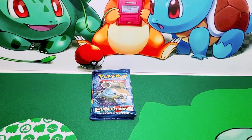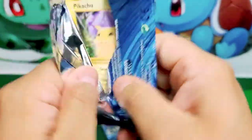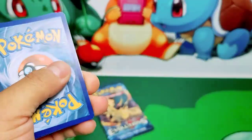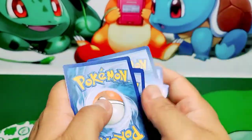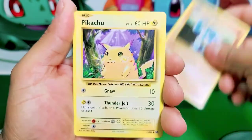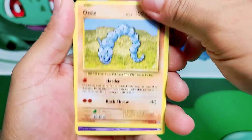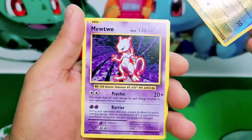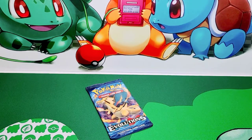Two more packs to go, guys. I'm a little nervous. Pikachu already — right off the bat! EXY Evolutions — code card for you guys. Three to the front. Potion, Venusaur Spirit Link, Machoke, Pikachu, Machop, Growlithe, Onix, Nidoran, Reverse Magnemite, and a Mewtwo non-holo. Why couldn't you be a holo, Mewtwo? I wish it would have been a hollow.